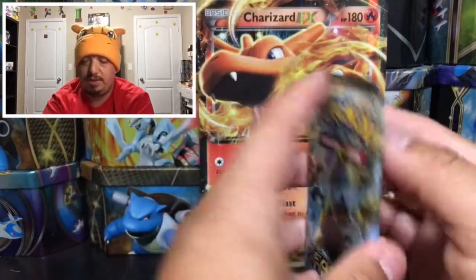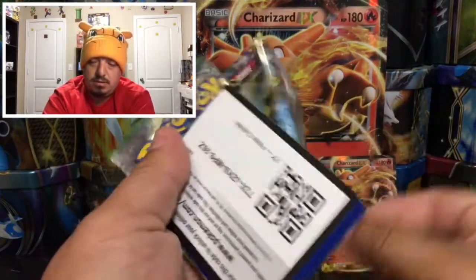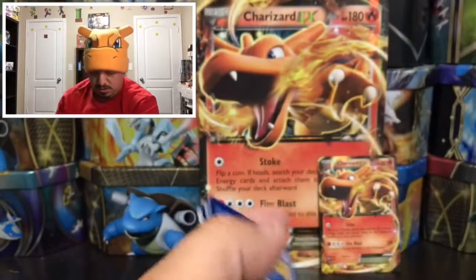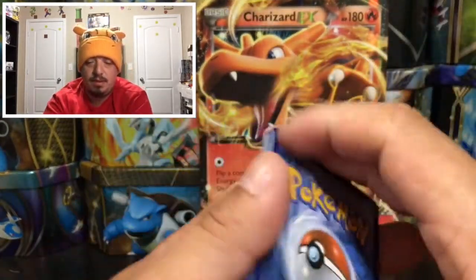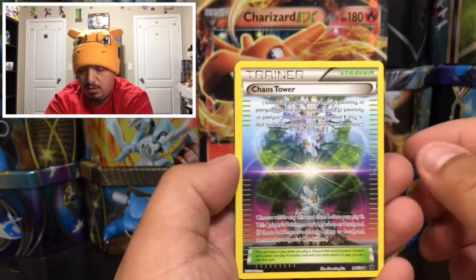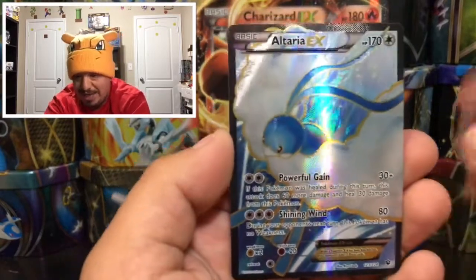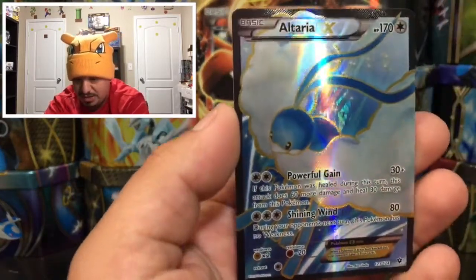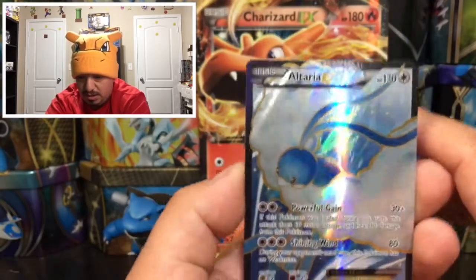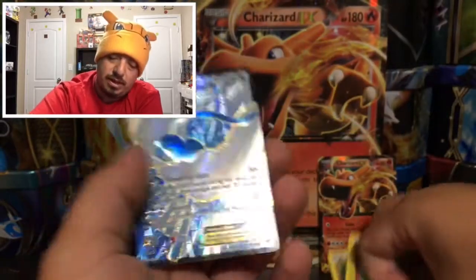Here we go — Fates Collide with Lugia BREAK on the front. We got a Deerling, Magikarp, Fennekin, Solosis, Ralts, Chaos Tower, a Clefairy, a Braxien reverse holo, and an Altaria EX full art! Check that out — a little bit bent but I'll take it. Just love that artwork. That is an awesome pull right out of my boy's box.